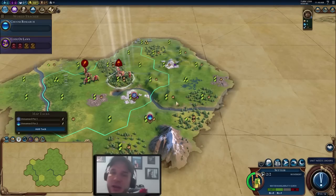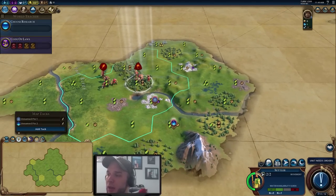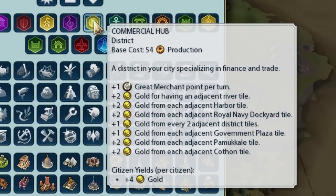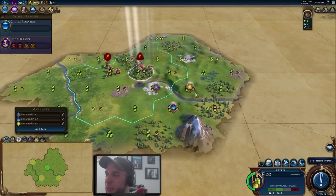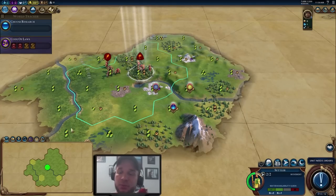For the two different tiles available, we're going to plan to put a commercial hub on the district right here. Commercial hubs get plus two gold for an adjacent river tile, so you always want to place them along rivers when possible. We'll be going for an encampment before we build the commercial hub, but it's good to put it on the map now so we don't forget. Having that district triangle is really going to help us out in the long run since district adjacencies add up as you play.